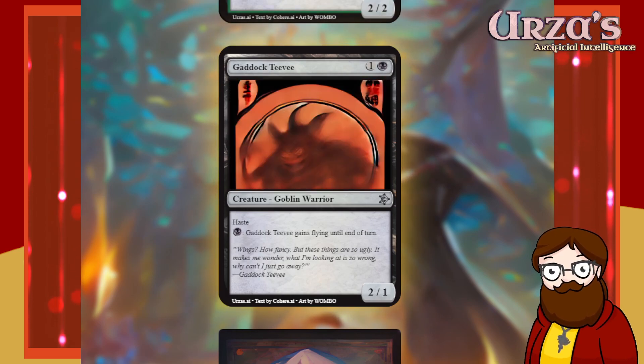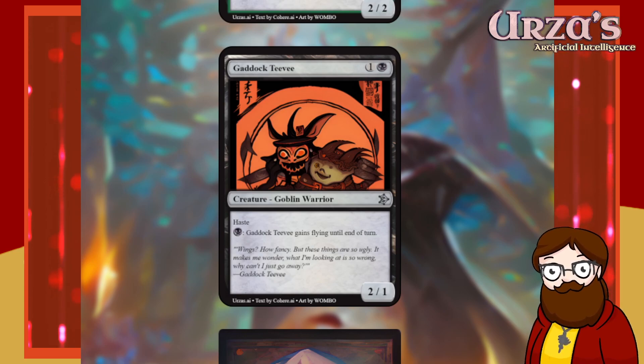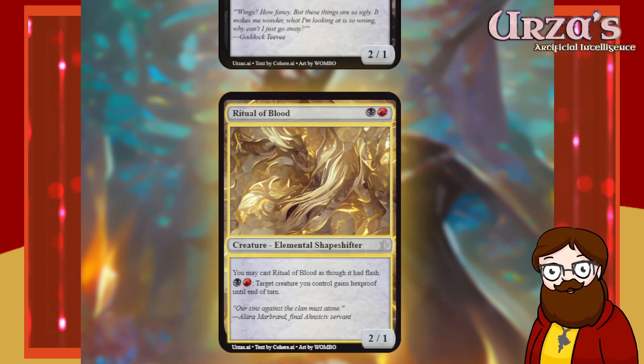Gadok TV is a two-mana 2/1 goblin warrior. They have haste and are black. For black, Gadok TV gains flying until end of turn. This card's excellent — just a little jumpy 2/1 that has haste and can get wings. Very fancy, though these things are so ugly it makes me wonder what I'm looking at.